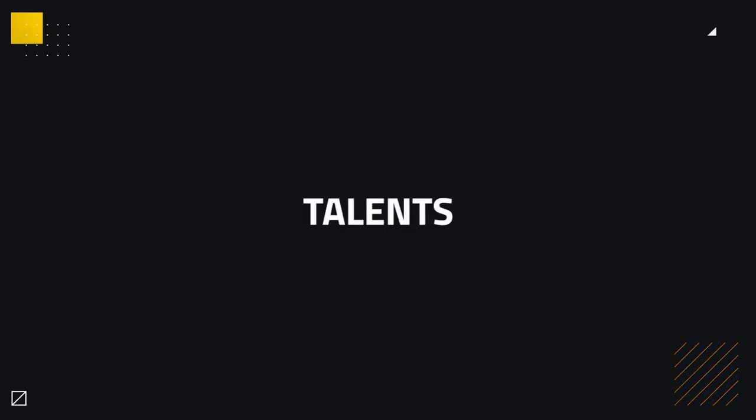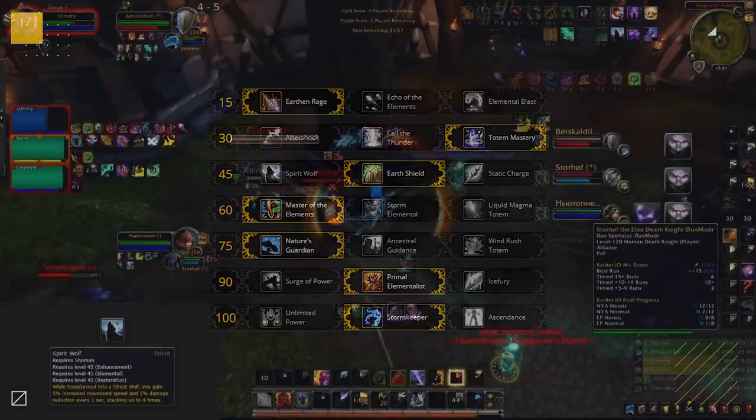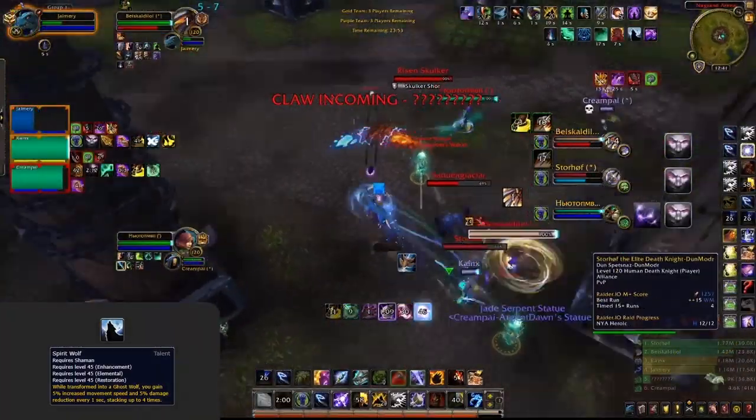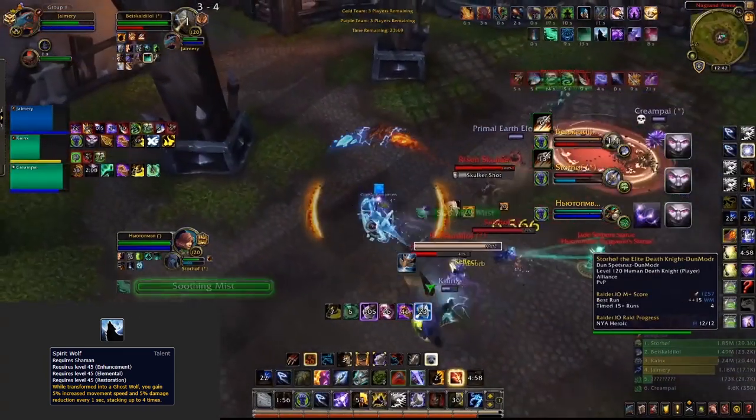Starting off, as always, with the talent section. We start with a good baseline and then cover any adaptations depending on certain matchups or compositions. A good baseline for talents looks like this: Urban Rage, Totem Mastery, Earth Shield, Master of the Elements, Nature's Guardian, Primal Elementalist, and lastly Stormkeeper. Honestly, for Elemental there aren't too many adaptations.